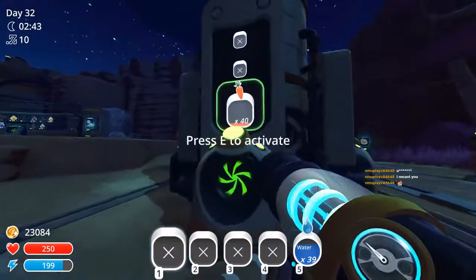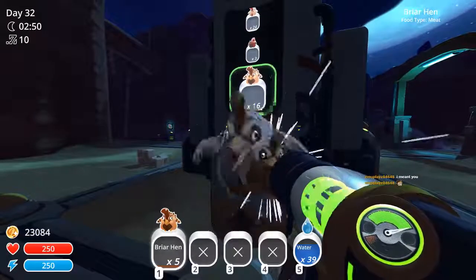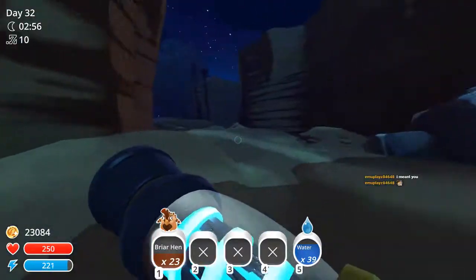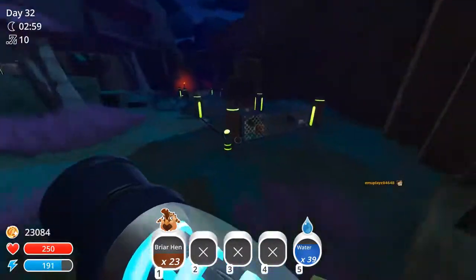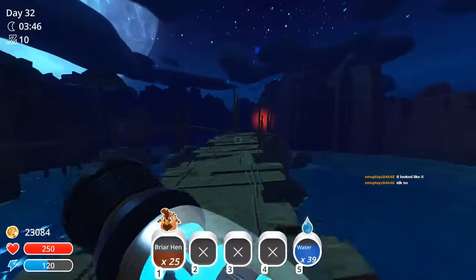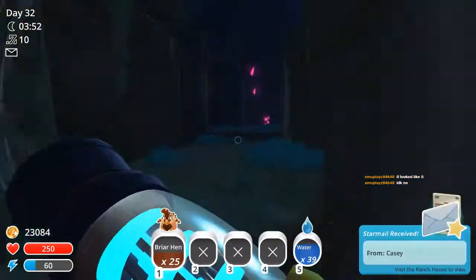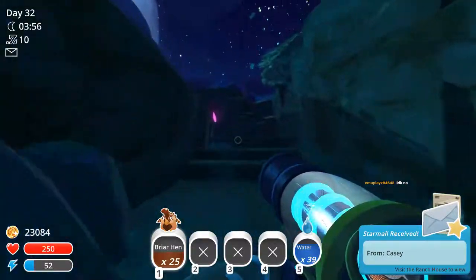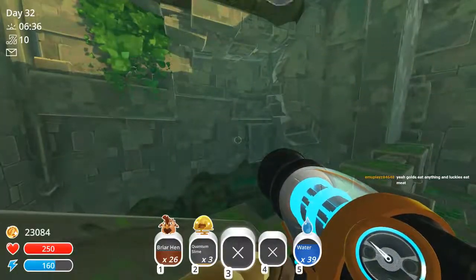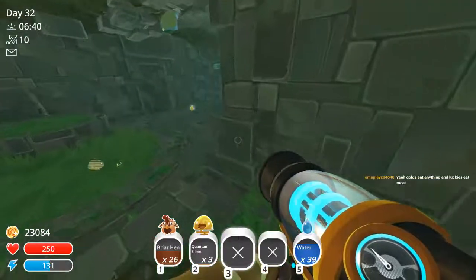So we're gonna go feed the boom Gordo that's in the ruins. They want briar chickens, so I'm gonna pick them up. I want to get at least 25. So we're gonna run all the way to the ancient ruins and feed that Gordo. I remember he should be right here. Oh, there he is.